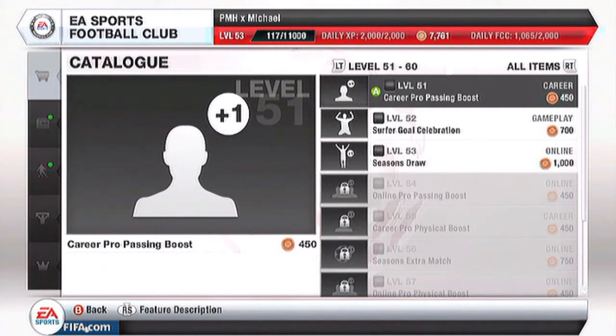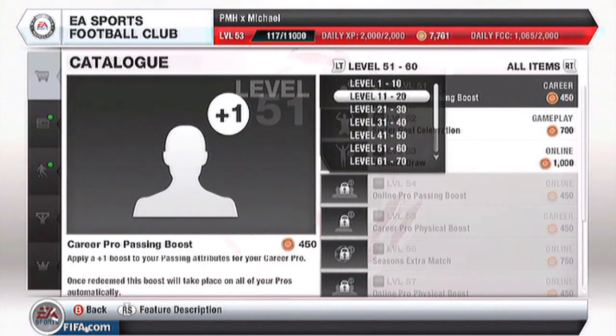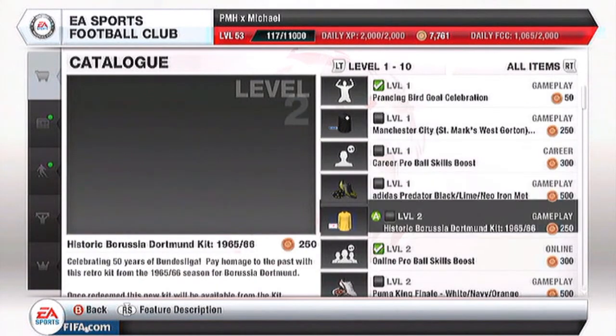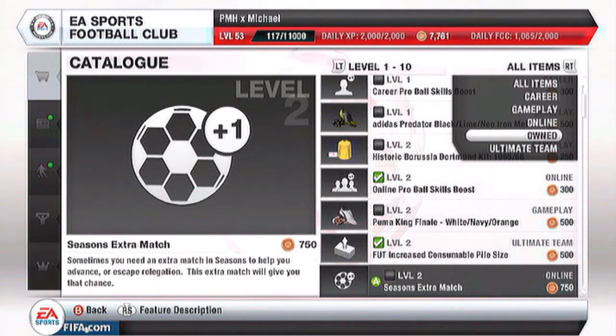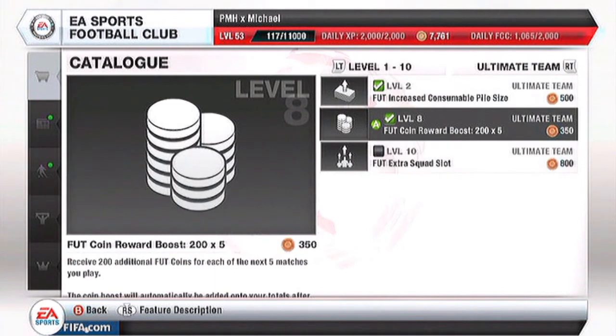Now, as you can see, I'm level 53. Here we go — you've got to hold LT. If you hold LT, you can scroll up and down and choose what level you are and go to that one. You can go through it and see every single thing you can unlock. But if you want to only use Ultimate Team, you can hold RT and go down to the Ultimate Team button.